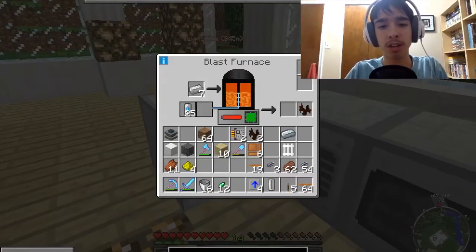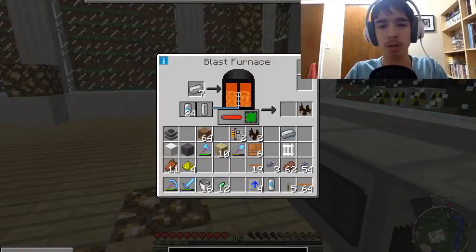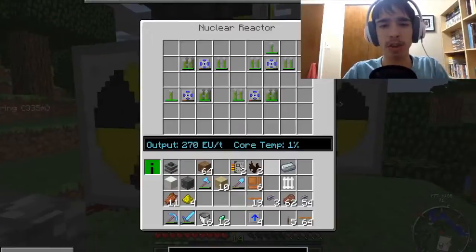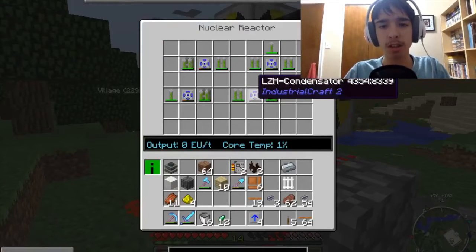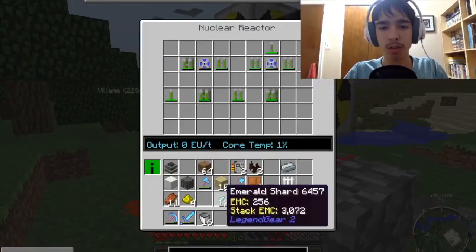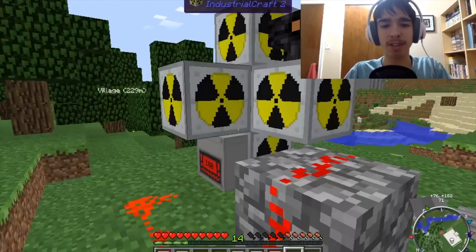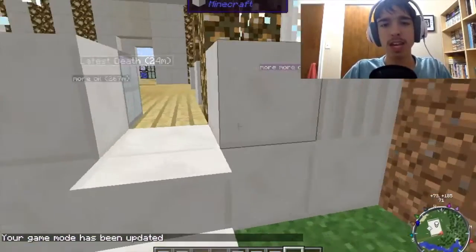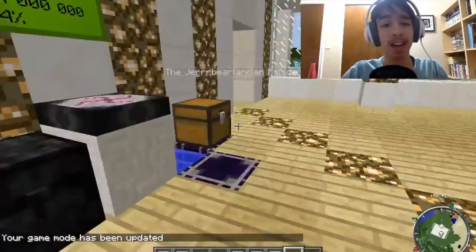Let's put those in there. Let's compress this guy, and then we will get going looking at the other components of the ME system. Let's check on the LZH condensators over here for power. It's about time to turn off the reactor here. Let's grab these guys. I do apologize — gonna have to kind of cheat some of this stuff in, because in the old recipes you could actually repair these things.